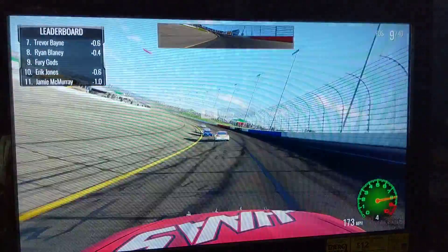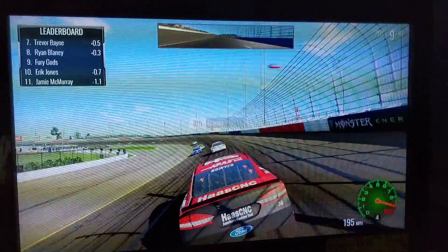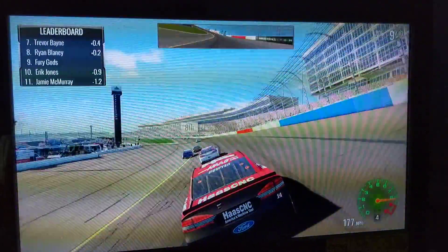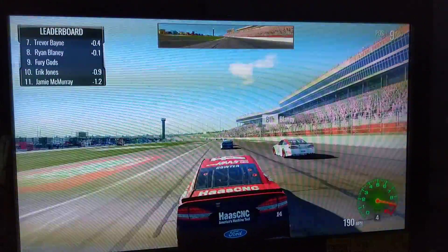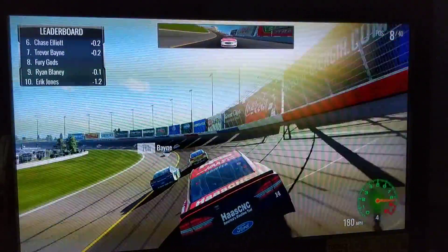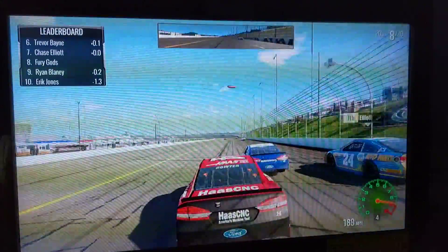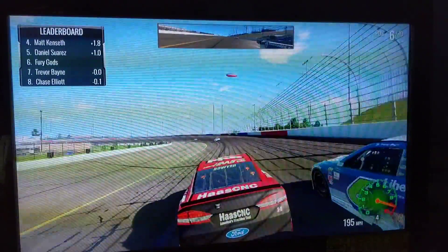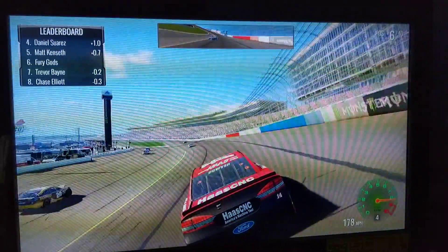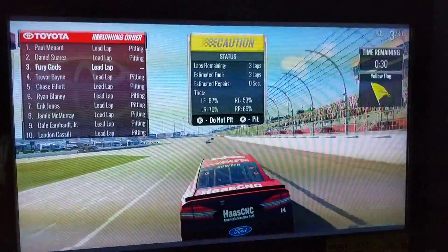Trying to catch up to Ryan Blaney in the Brothers car. Trevor Bayne ran pretty good at Daytona, and in this game he actually runs pretty impressively — he's in seventh right now, kudos to him. Four to go, diving under Blaney, trying to catch up with Trevor Bayne now as he goes to the inside to Chase Elliott. I'm gonna go with him and make it three wide — put myself in sixth. Daniel Suarez in fifth, Matt Kenseth goes to the pit lane. Okay, it's Paul Menard and Daniel Suarez that I have to pass within three laps.